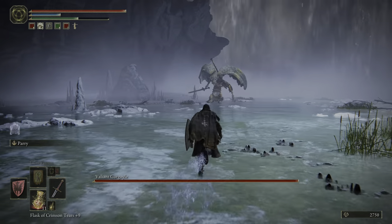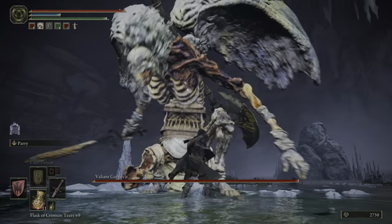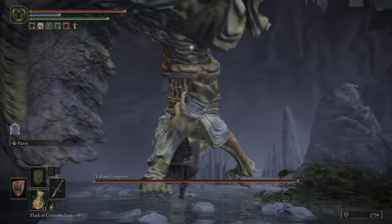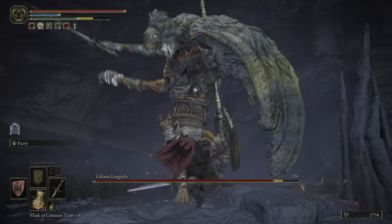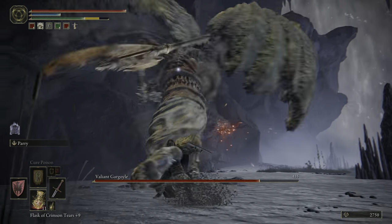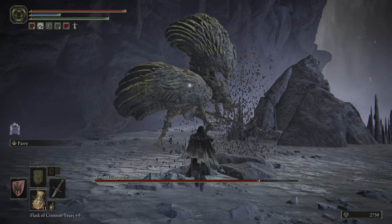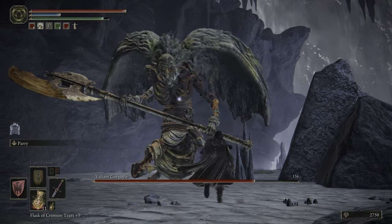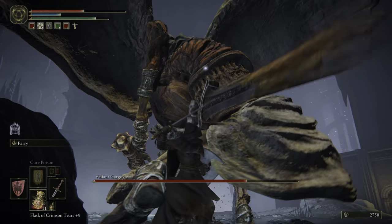This fight starts off with one gargoyle, and then when you get it to around 50% HP, a second one with a twin blade shows up. For the first gargoyle, things go pretty smoothly. There is a big beam ability to watch out for — if you are not close to the boss, you want to roll to the left, because that beam starts to curve to your right at some point, and you can end up rolling into it even though you seem to be on the bleeding edge of the damage. You can still take a hit. The boss will occasionally change weapons, switching between a sword and a big two-handed axe. The twin blade boss can also switch between a twin blade and a one-handed axe, so watch out for that as well.